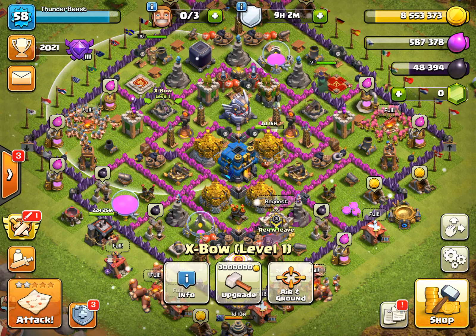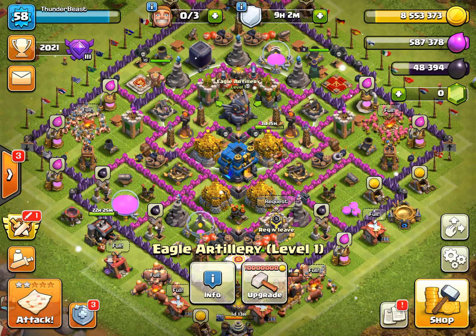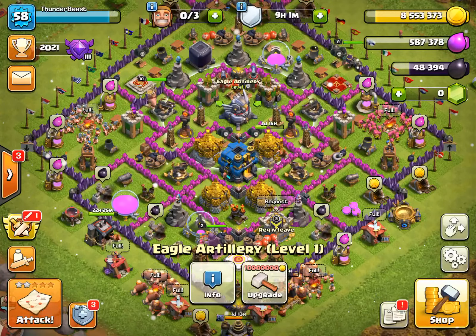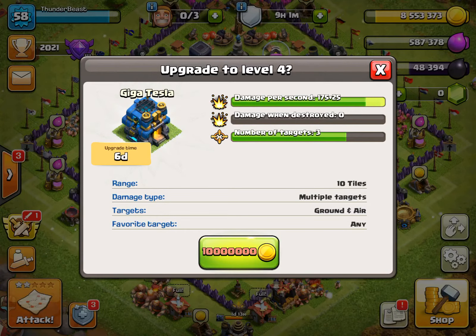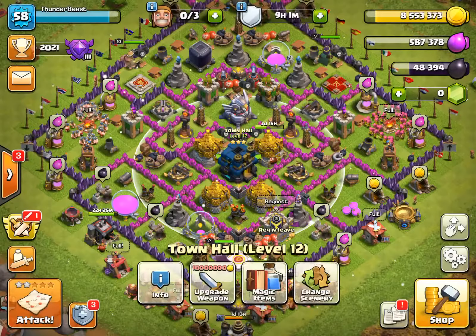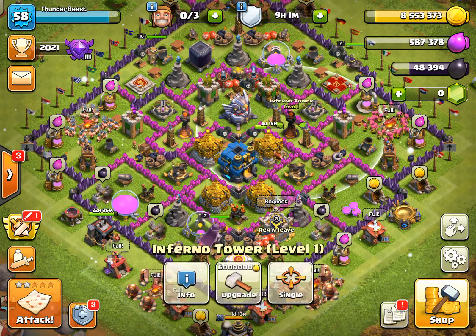Don't waste your money on expensive individual upgrades. For example, upgrading the eagle artillery only gives you an extra 50 HP for 10 million resources. But upgrading your town hall, even though it's just 25 HP, brings you one step closer to a max level base — that's better value.